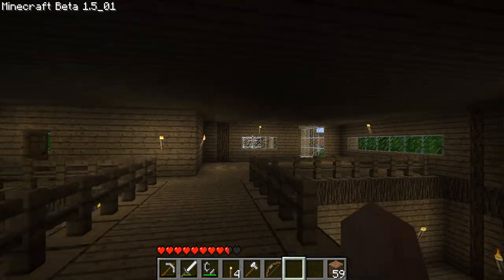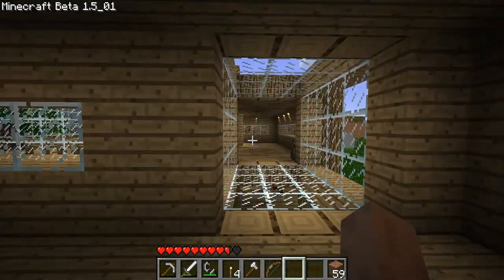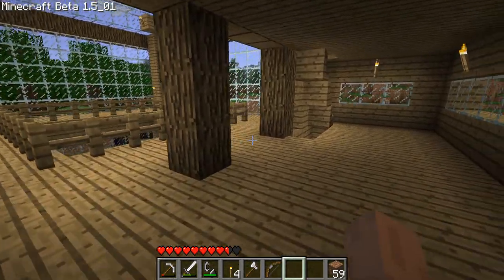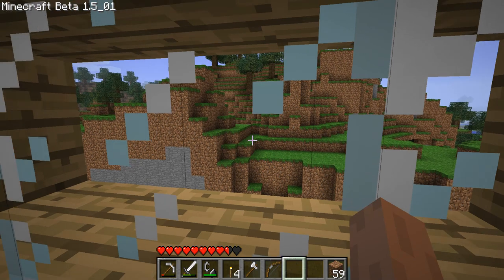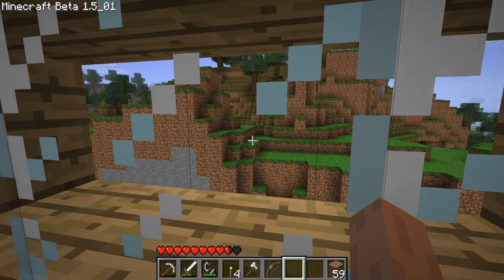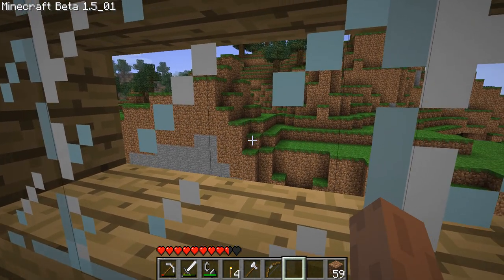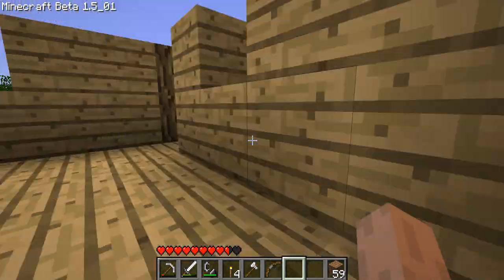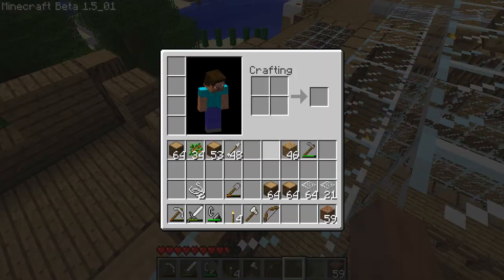So in the last video, we were actually working a lot on this new section of the house here, this east wing, and in this video we're hopefully going to be finishing it. Also, one thing you might have noticed is that we've moved forward versions as well, with Beta 1.5 — that's actually the update in which the sides of grass will actually give it even colour and other textures. Previously all of this was just that really bright colour, but finally we need that all textured properly now, so hopefully the world will look a little bit nicer from now on.